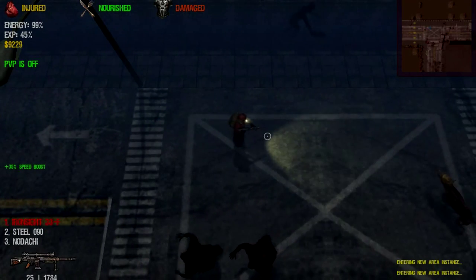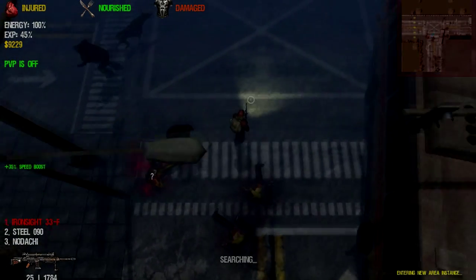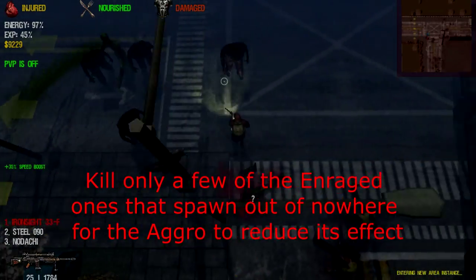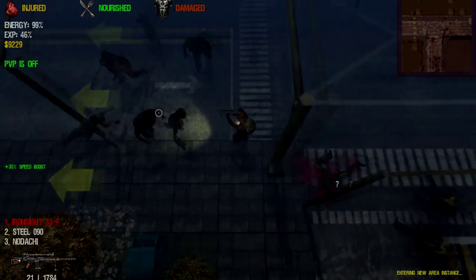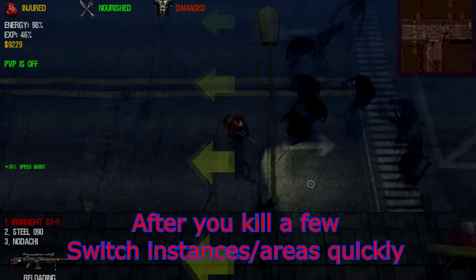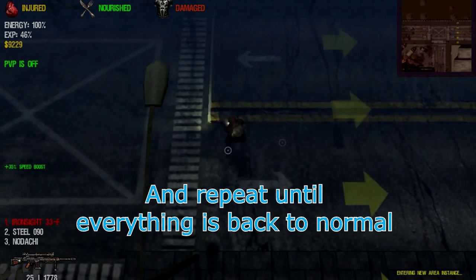I'll teach you how to reduce aggro or drop aggro spikes in just a few minutes. All you have to do is kill one of them, or at least two of them, and it will greatly decrease the chance of aggro for a little while. So after you kill one of them, or three of them, you switch a block right here, go to the next level, and then wait for those aggro spikers to chase you again.